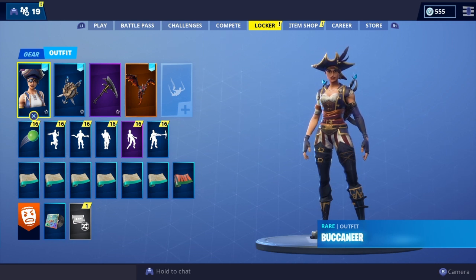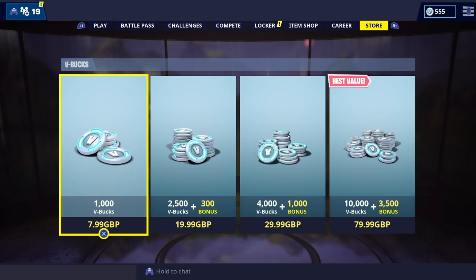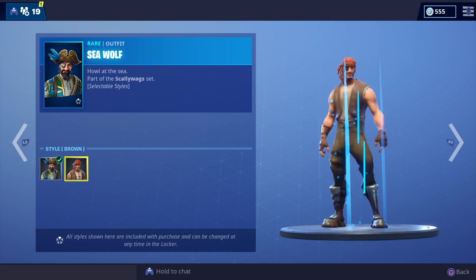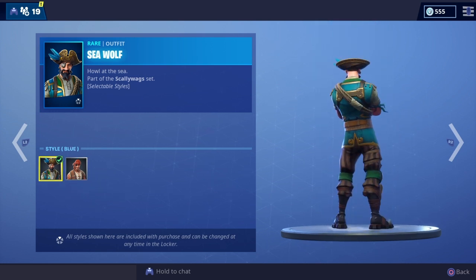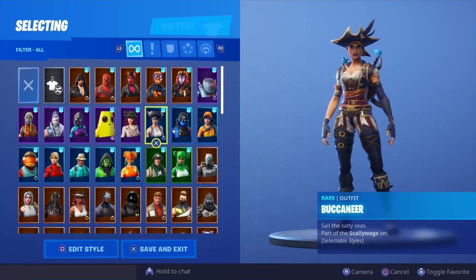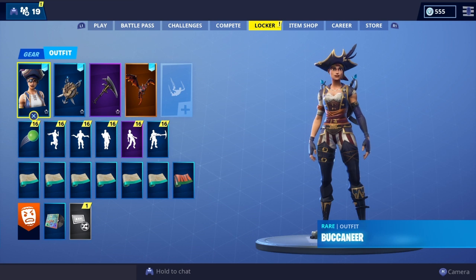This wasn't the only skin that came out — we also have the Seawolf, and he has selectable styles as well. Honestly I prefer Seawolf's selectable styles more, because they're completely different outfits: a brown outfit and a blue outfit. But the main reason I went with the female counterpart is because I already have two pirate males in Fortnite — Black Heart and Pirate Fish Sticks — so I didn't want another pirate male. Anyway, let me know your thoughts in the comments, and let's get straight into the showcase.